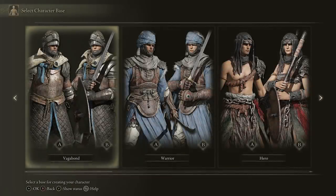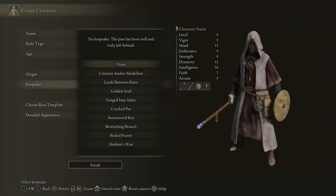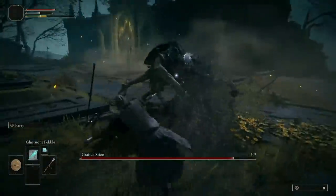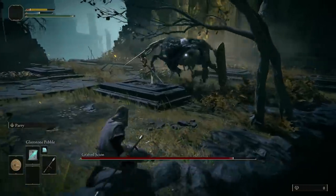When you are starting and you pick a class for a mage, I strongly recommend the astrologer just because it has high stats for magic and it's very beginner friendly. Then when it comes to your keepsake, I always go with the golden seed. It's going to give you an extra flask and you're going to need as many flasks as you can get your hands on when you are using a mage, because of the amount of focus points or FP you are going to go through.